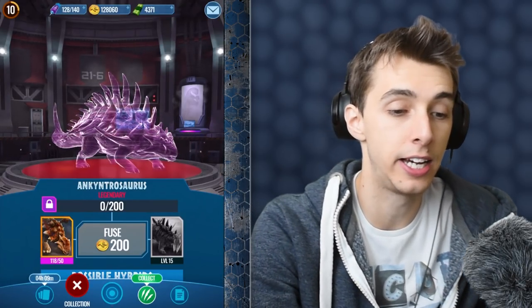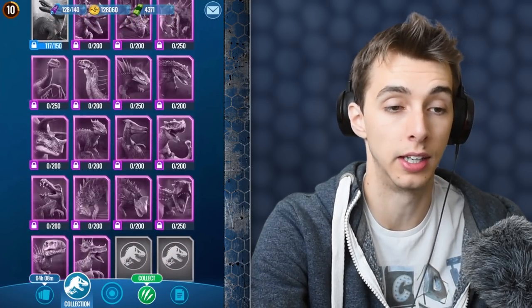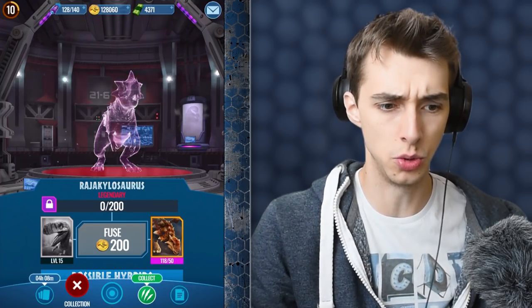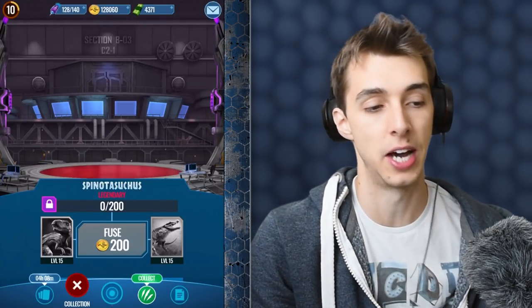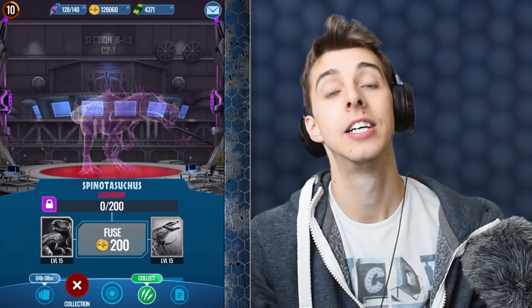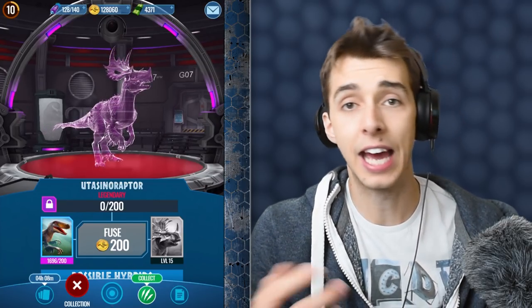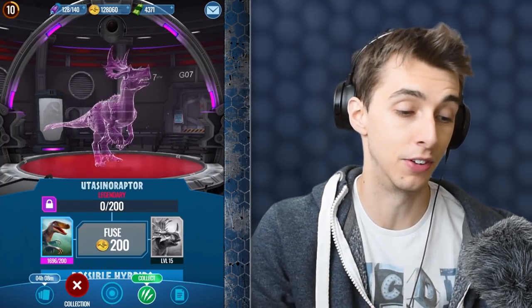The ones I will say are worth it: Ankytrosaurus is worth it to get Tryostronix. The one that stands out to me is this guy, because you have instant invincibility with the counterattack, meaning you're going to get a free hit off no matter what. And the one I'm really wanting to work towards is Spinotasuchus, because it is quicker than Pyroraptor and it has some amazing attacks. If you want my opinion on what hybrid to work towards, it's 100% Spinotasuchus.